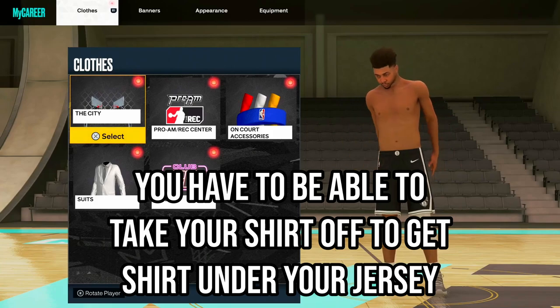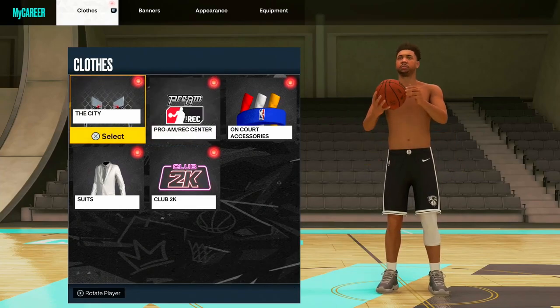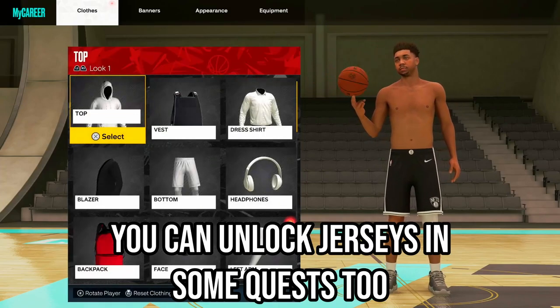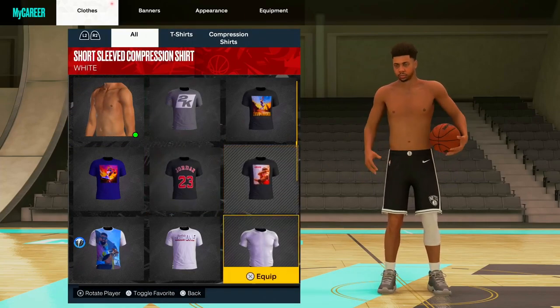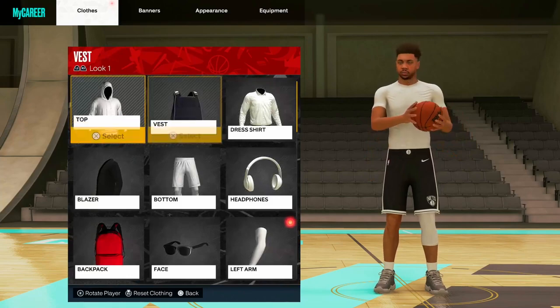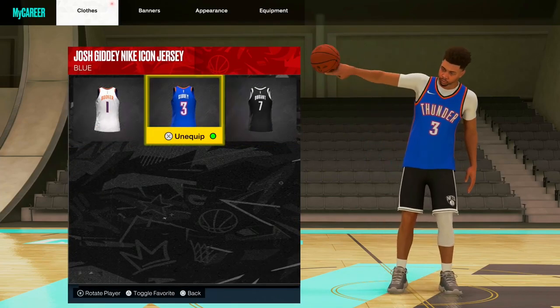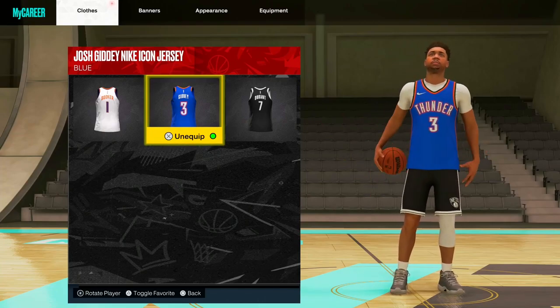The first thing you want to do if you don't have any jerseys — you probably unlocked some if you pre-ordered the game, but if you don't have any jerseys at all, go buy a jersey and a couple t-shirts. If you don't have any compression shirts, go to your appearance, go to your top, put something on — we'll just throw a compression shirt on — and then go to your vest and equip a jersey.